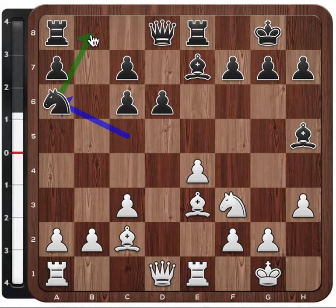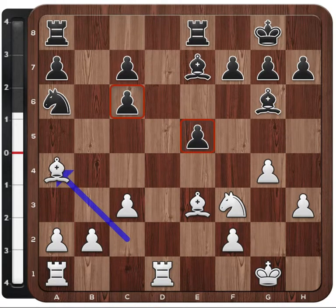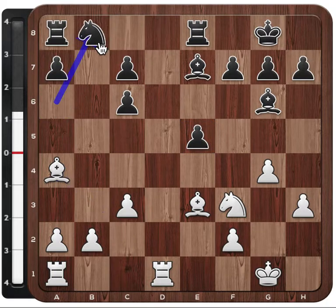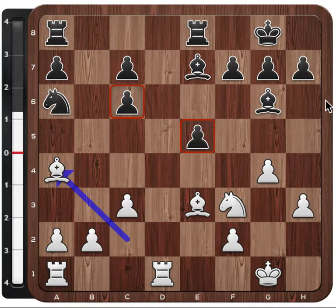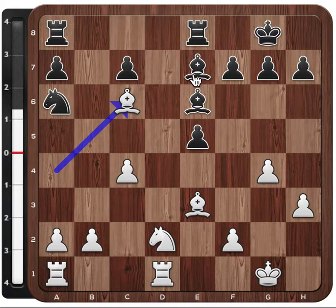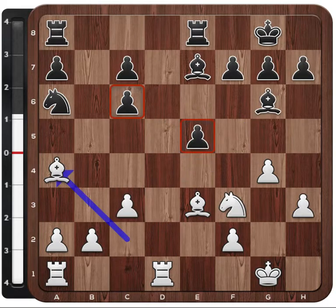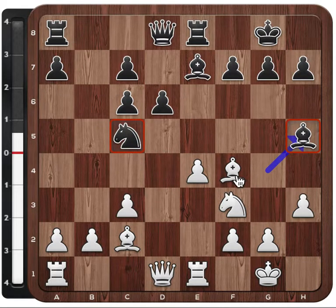If black plays Na6 with the idea of guarding the pawn with Nb8, white can simply play e5, disrupting the black pawn structure, and then play Bxa4 with the same idea. After knight to b8, white can simply take the pawn — and also attempts like Bb4 don't help. In the end white will win the pawn, and in this case also the exchange. So this is the problem in black's position: the weakness on c6 combined with these two slightly misplaced pieces.